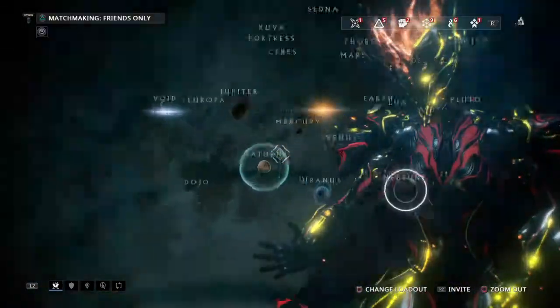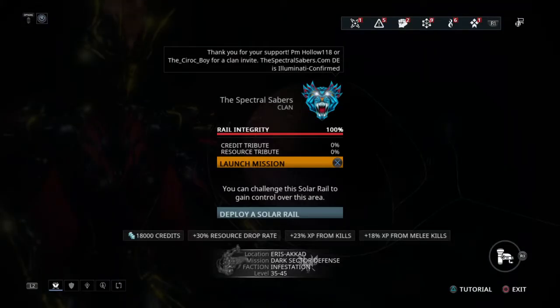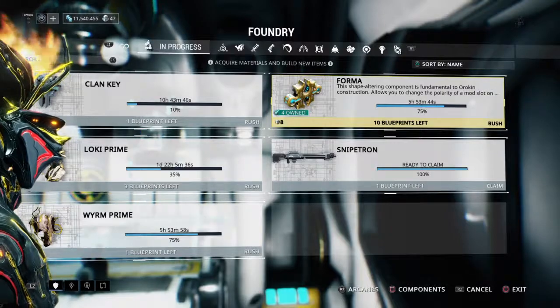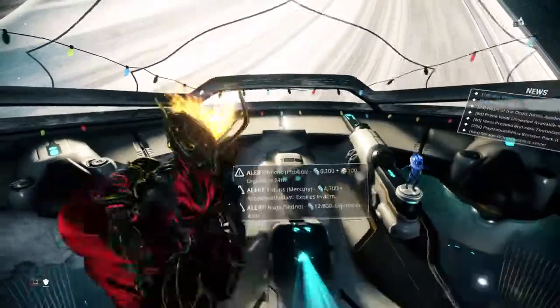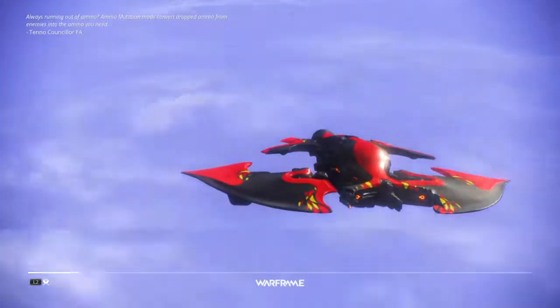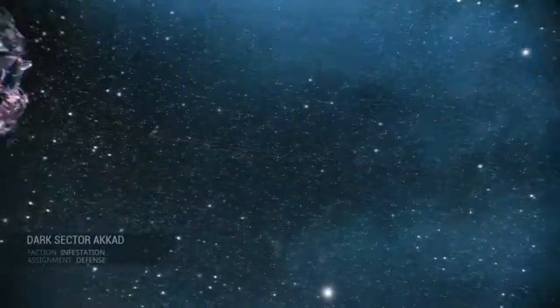I'm gonna do something very basic. With the way I have her built right now, she's actually very good for defenses. So I'll do Akkad — a nice little basic Akkad. I don't know why I have Akkad as a default. I guess it's the most common — when most players want to level up quickly or get credits quickly, they just choose Akkad. It's like the default known place, if you've at least unlocked some of the junctions. A person could easily boost you, which is how I got most of my nodes.